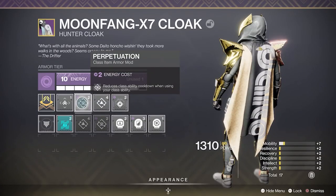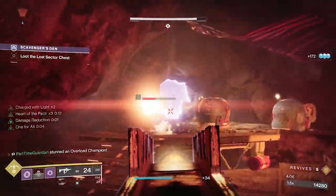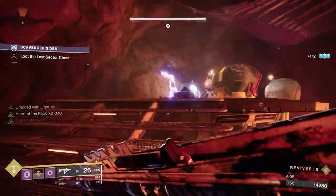On my class item I run Perpetuation and Distribution to reduce my ability cooldowns when I use my class ability — again, my dodge near enemies. With any of this content you're doing, you're constantly going to be near enemies, so not only does it let you get your smoke bomb back, but it gives you these other benefits.